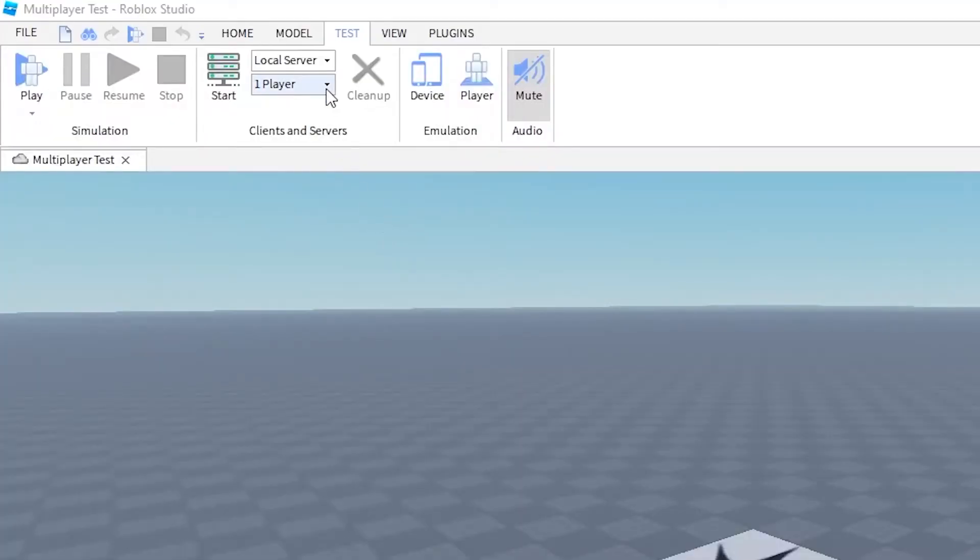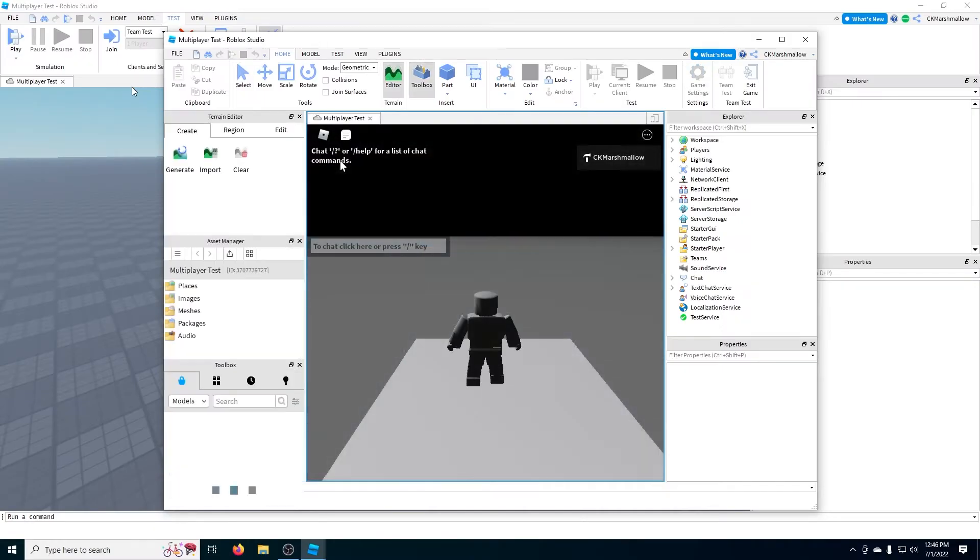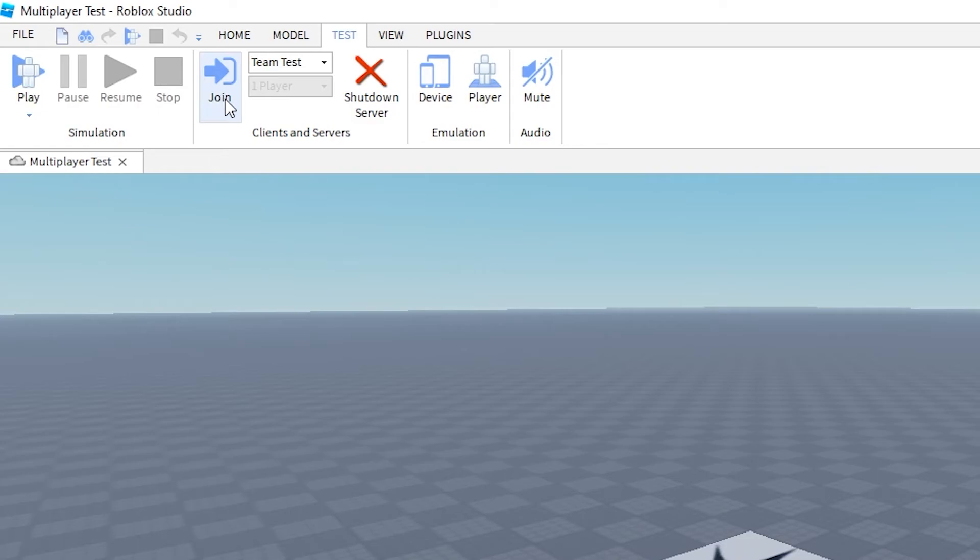Option two is to use Team Create. We have a whole video on Team Create. Once Team Create is running, just start a server like we did before but make sure that Team Test is selected. Then anybody else in your Team Create session should be able to join by clicking the Join button.